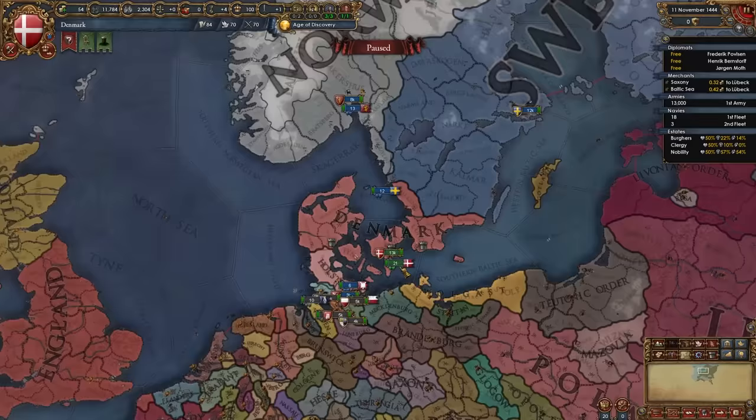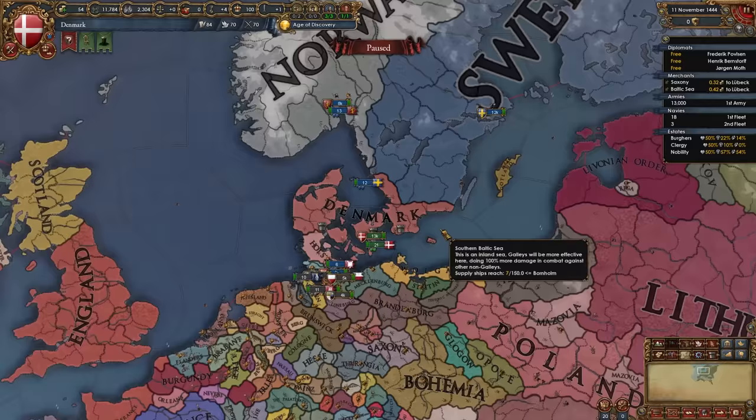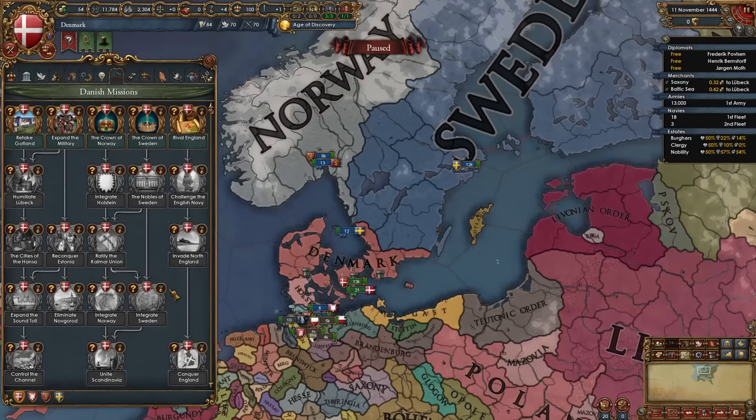Denmark is one of the strongest contenders in 1.34. We start off as a nation in Scandinavia, leader of the Kalmar Union, with Norway and Sweden as junior partners. We also start with Holstein as a vassal, and no longer own Gotland since it's now an independent nation in this patch — though we do start with a core on it.